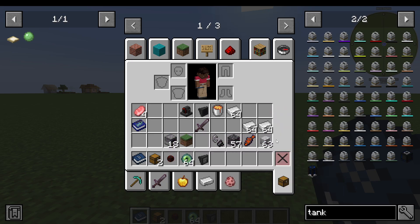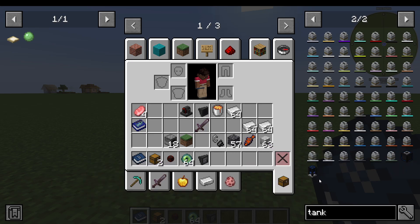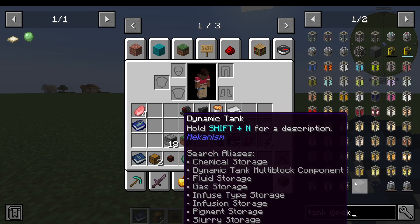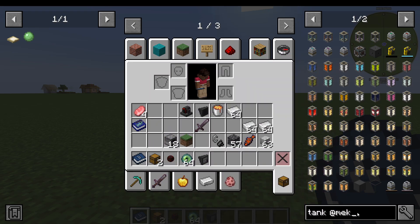You can also do this the opposite way. Maybe I've put 'tank' in my search but I don't want to see other mods' tanks — I just want Mekanism. Well, I can actually do 'tank' and then '@mek', so you don't have to put in the whole mod name. I could just put 'mek' for Mekanism and it will show me all of the tanks in Mekanism that way as well. So you can do it either way that you like.